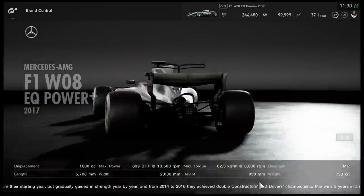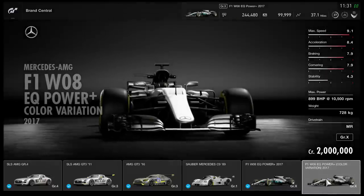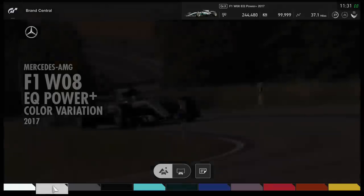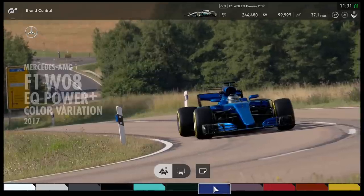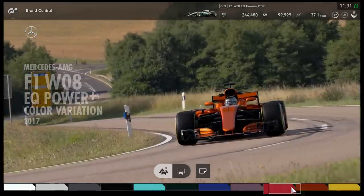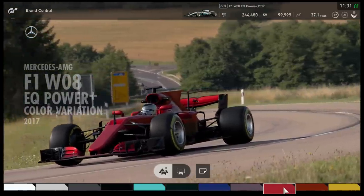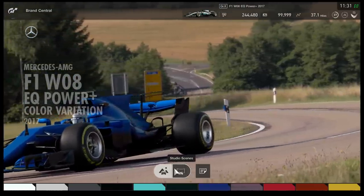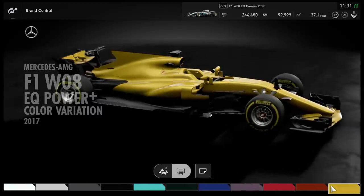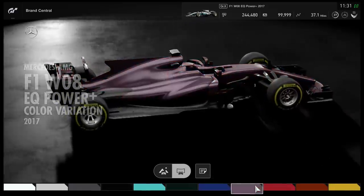There are two options for it. You can buy the standard car, or you can also buy a colour variation. You can choose it in whatever colour you like, because the car isn't paintable — you can't just put a Ferrari livery on it. You can make it red, orange, yellow, make it look somewhat like a Ferrari, a McLaren, a Renault, but you can't actually put real liveries on it. That's why there's a variation car as well.